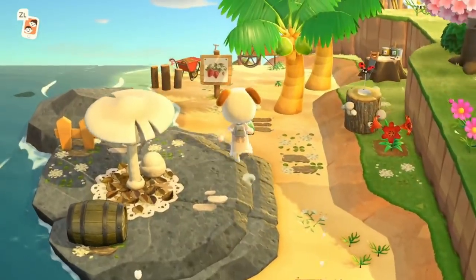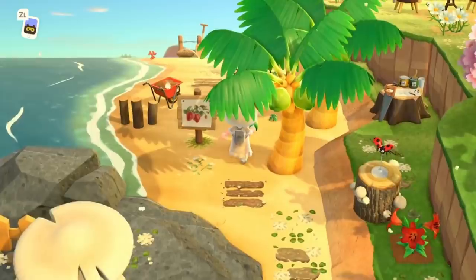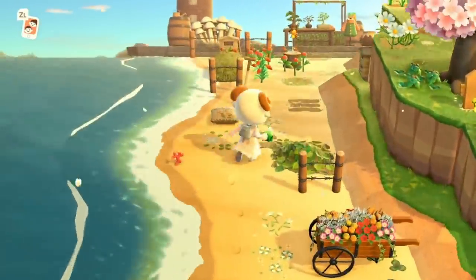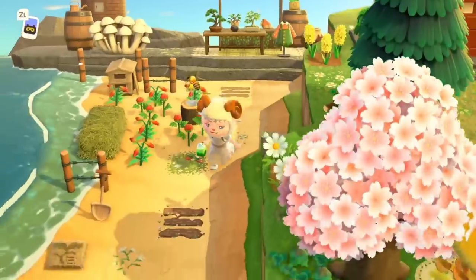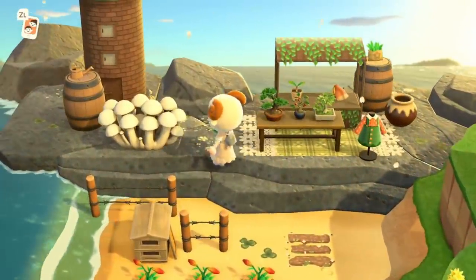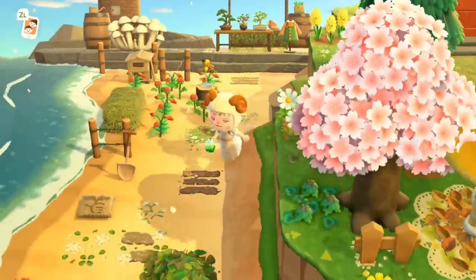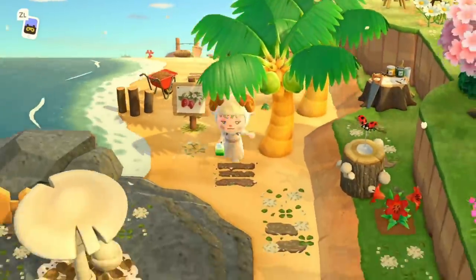I really like the white version of that mushroom parasol, and this strawberry sign — I need it! Look at this strawberry farm. I am adamant I'm going to make a strawberry farm on my Sprinkle island, and it's going to be on the beach so that they don't grow. This little plant shop is super adorable as well.